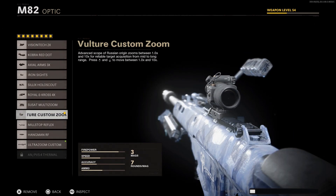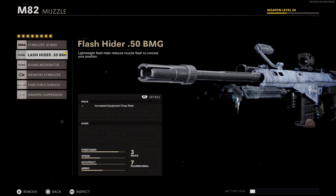Starting with our optic, I recommend the Vulture Custom Zoom for the low base level of zoom, but feel free to use any optic you're most comfortable with. Next for the muzzle, go with the flash hider for the increased equipment drop rate and to preserve our ADS time, which is already pretty low on this weapon.